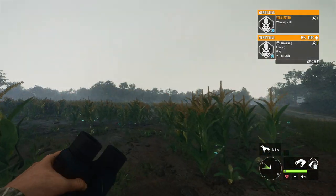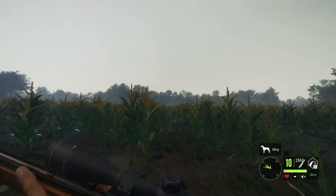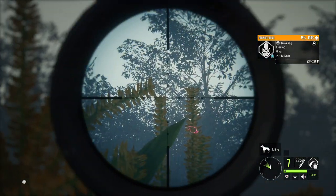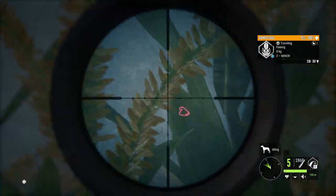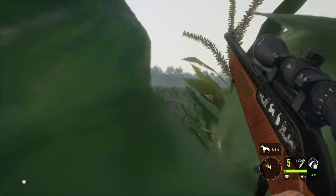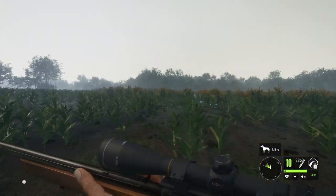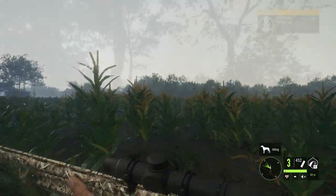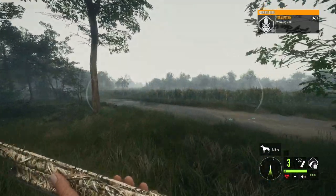There's another group of bobwhite quail - this is group number three, unfortunately not going in the direction we want them to. Maybe we can manage to hit one of these - I highly doubt it, but I'll take a few shots. No way we're hitting that; hopefully they'll end up flying back towards us - that would definitely save us a little bit of time chasing.